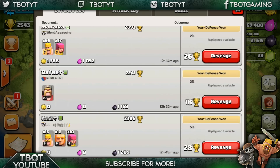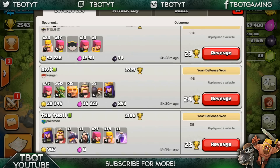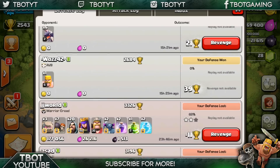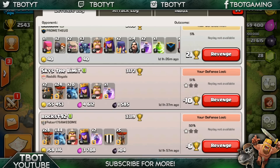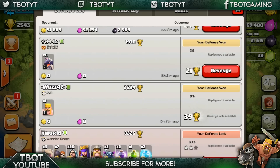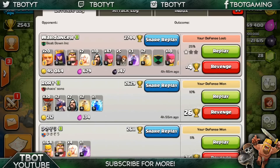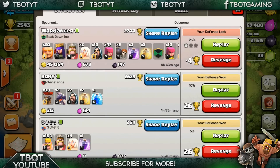I did a video on one that got me 331 trophies in 24 hours, but this one got me over double that — 656. You can count it for yourself up here. I lost twice, but it's worth it. I was down at gold 1,900 trophies, I dropped there, and then I got back up overnight to 2,543 trophies currently, which is absolutely crazy.